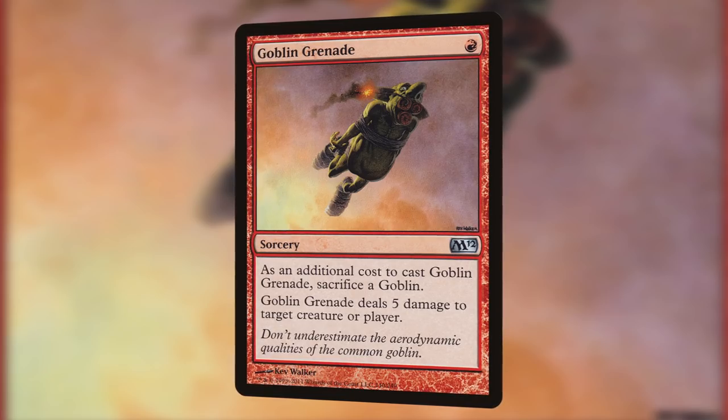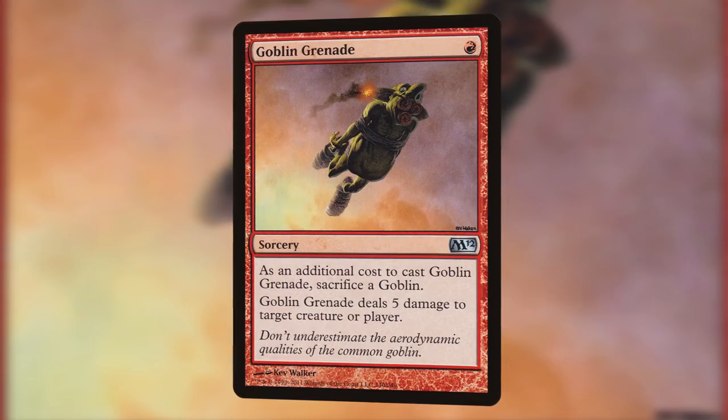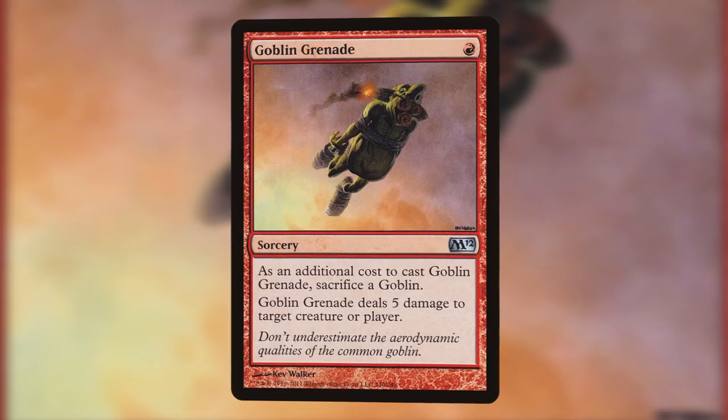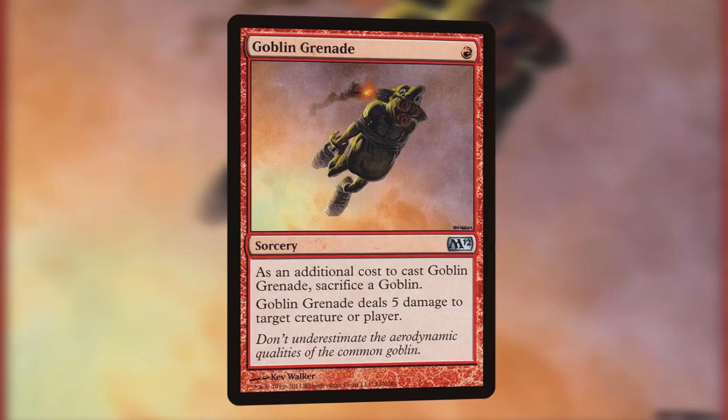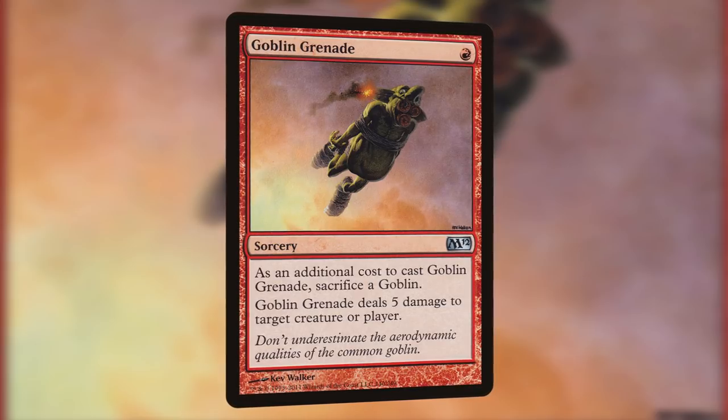Next up, we have Goblin Grenade, one of the most iconic goblin spells ever printed, all the way back in Fallen Empires. It's a sorcery for one red mana that says: Sacrifice a Goblin — Goblin Grenade deals 5 damage to any target. This is a very powerful burn spell. It does require you to sacrifice a Goblin, but if you're playing Goblins then you usually have at least half a dozen on the field, which makes the extra cost nearly negligible, and it gives swarming Goblin decks a really good way to close out games.